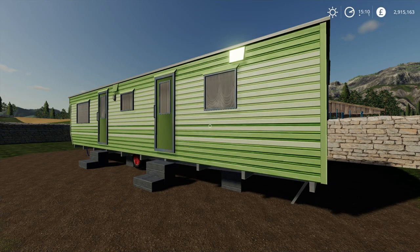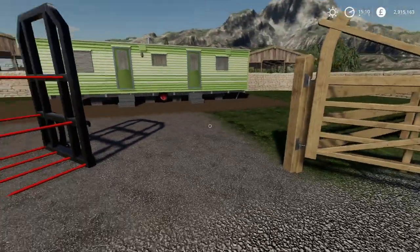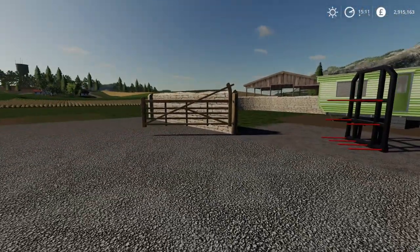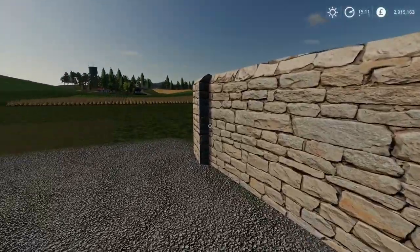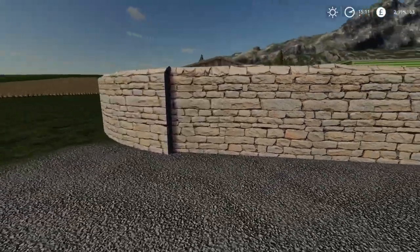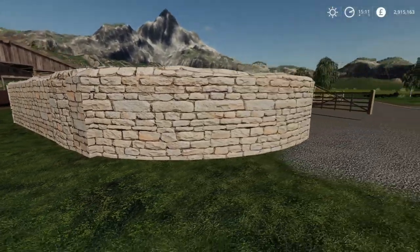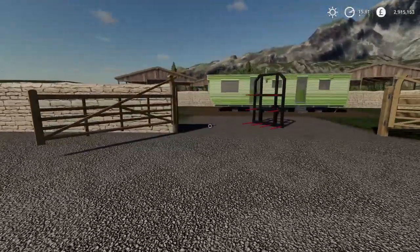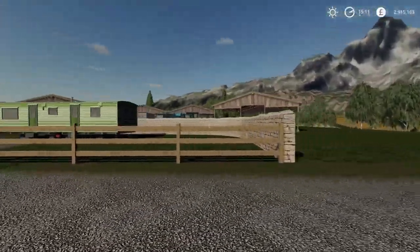Next up we've got wooden gates, fences, and stone walls, also by Dorset. I've done a little bit of landscaping to tidy it up with a small parking area. The pack is really, really nice. It will take a bit of practice to get used to placing it — I didn't quite get everything lined up — but the textures are great and the detailing is brilliant. There's a wide range of different gates, fence sections, and walls available.